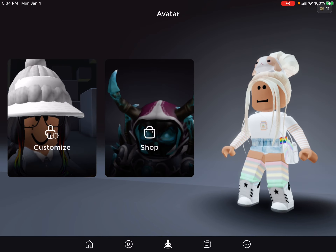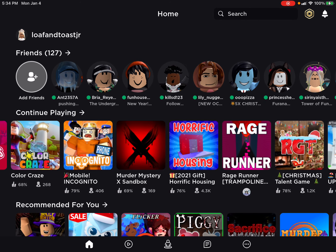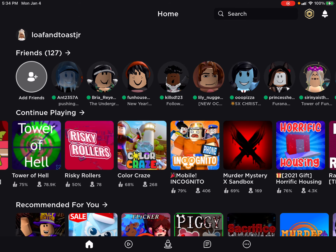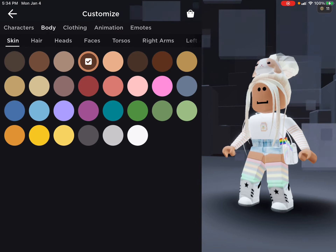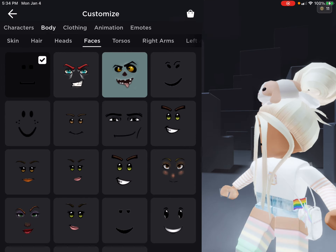Here's Sasha. I usually use her in a game — let me show you, I usually play her with this game. She's like the pastel theme.